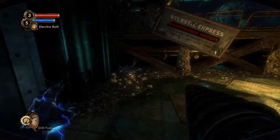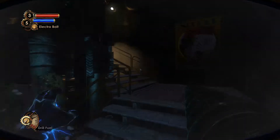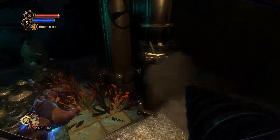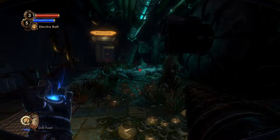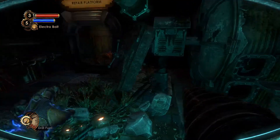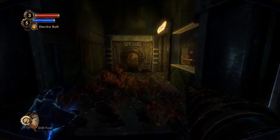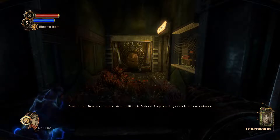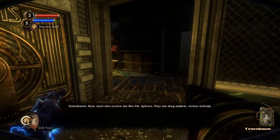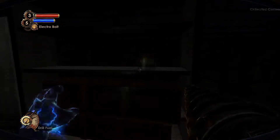I'll take three this time. Hello? Anyone there? Oh, there's a guy right there. Repair platform, and a Vita Chamber. Most who survive are like this — splicers. Drug addicts. Vicious animals. Canned beans.